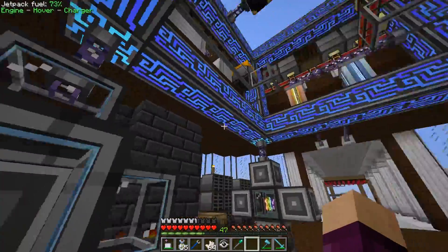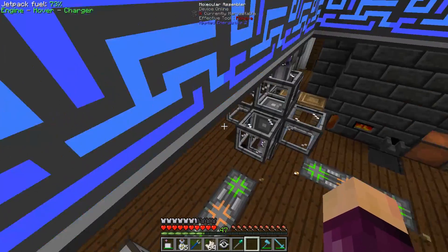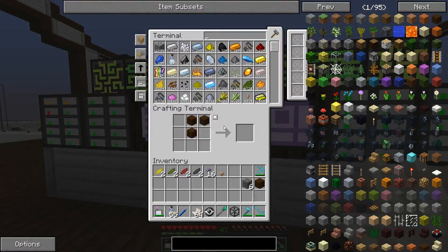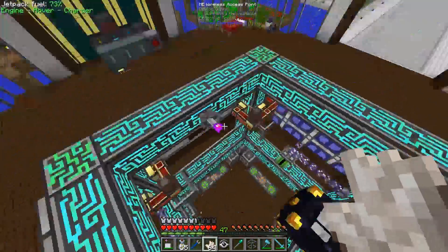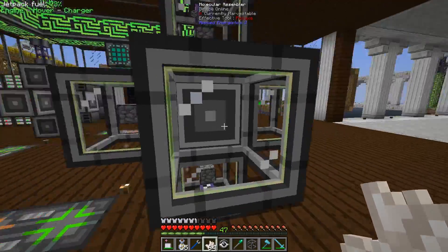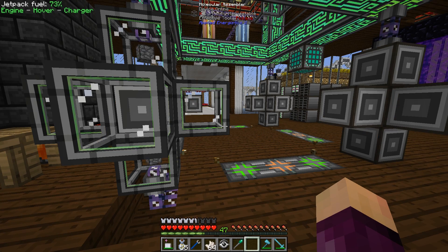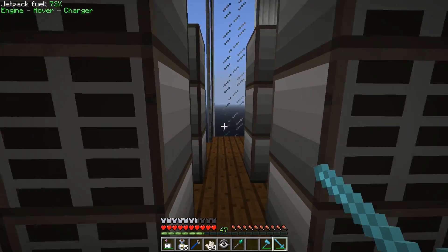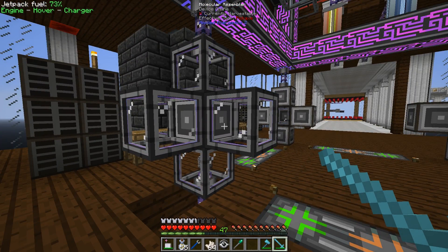Right now with just the basic setup, if I request 200 furnaces using this ME interface, the system only uses about three of the molecular assemblers — not all six. It's only going to use half of them at any given time. That's where the co-processing units come into the crafting CPUs. What those allow is the crafting CPU to take advantage of more of those molecular assemblers, letting the ME interface use more assemblers when crafting a large batch.